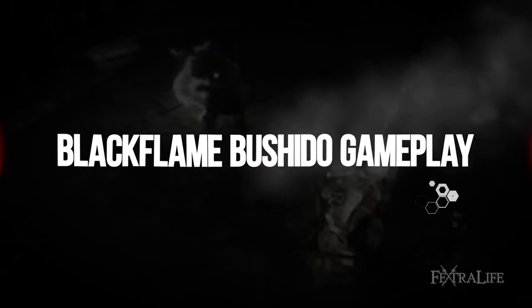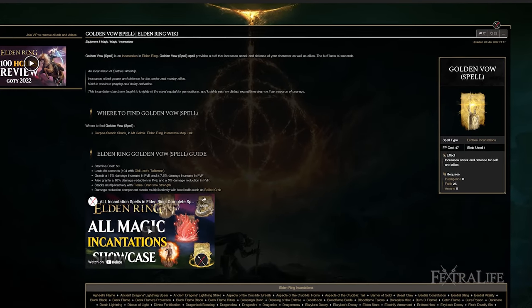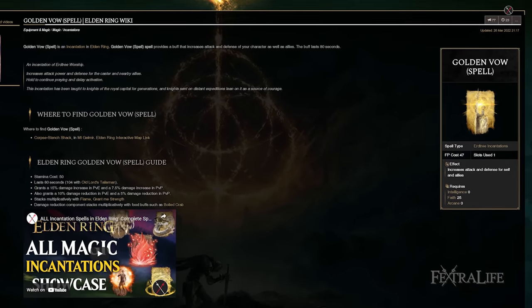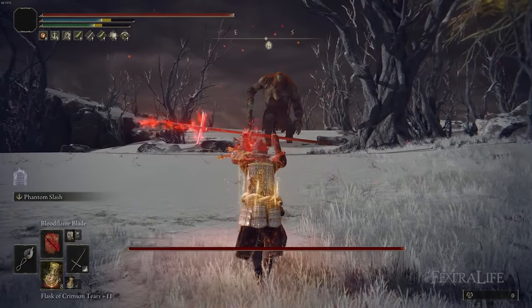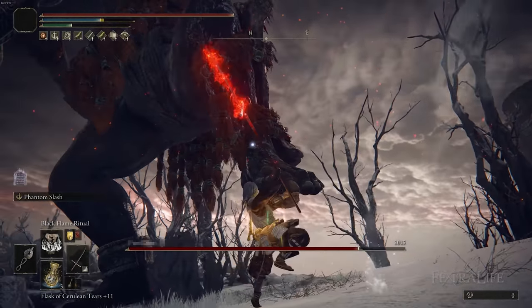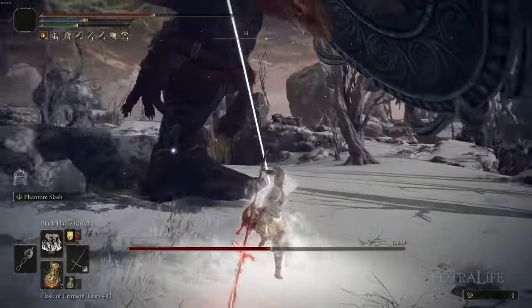When it comes to spells for this build, we're going to use Golden Vow, Bloodflame Blade, Blackflame Blade, Scouring Blackflame, Blackflame Ritual, and Blackflame's Protection — there's a theme here. Golden Vow increases your overall damage by 15%, including weapon skills, regular attacks, and spells, and it also increases your defense. Bloodflame Blade puts fire damage on your weapon. You'll get a decent amount because you have good incantation scaling from Faith. It also increases bleed buildup and keeps it from falling off after attacks, which is great combined with Phantom Slash since it applies with each hit.